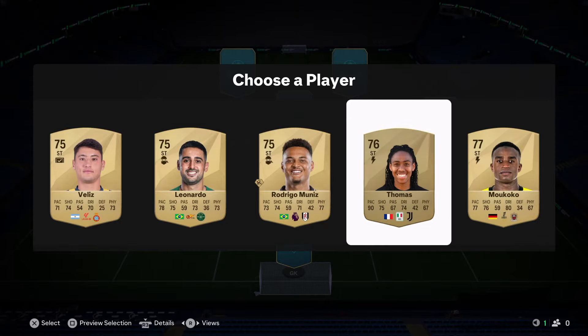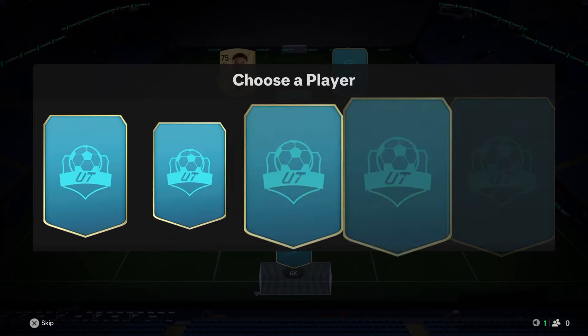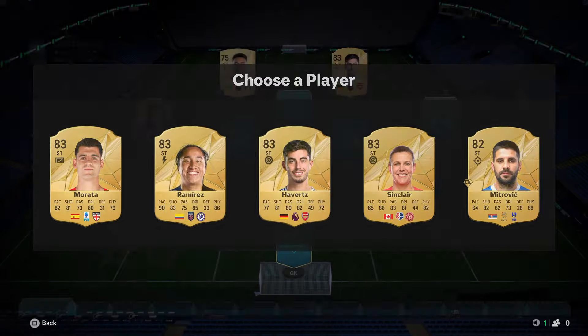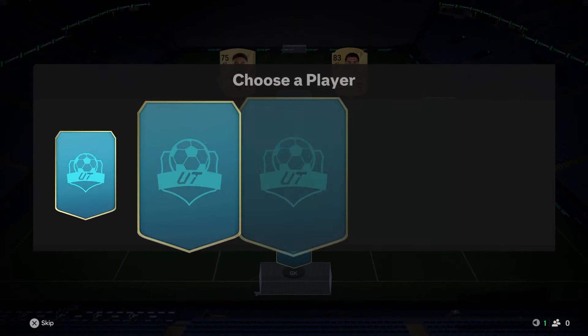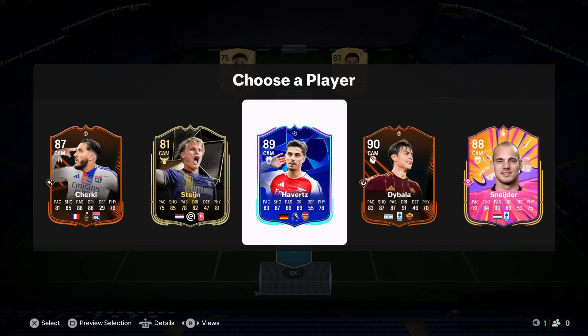I'm going to try and stay within a league — that's the best way to get chemistry. I went with Muniz here. We'll also take Havertz, keeping with the Premier League theme. Actually, let's leave Havertz and take Morata instead. Our CAM is going to be there.